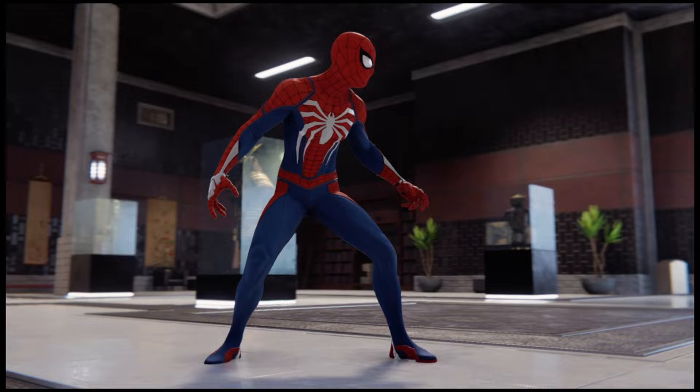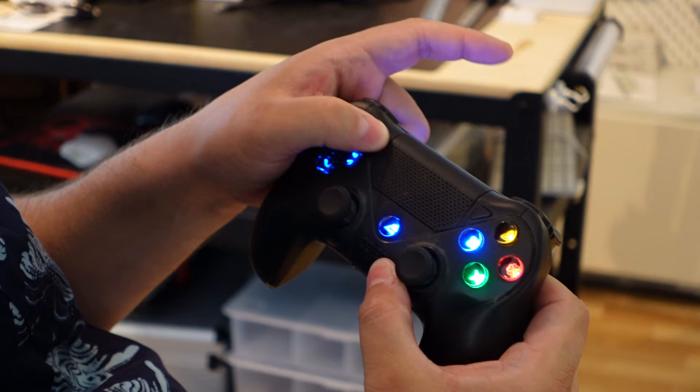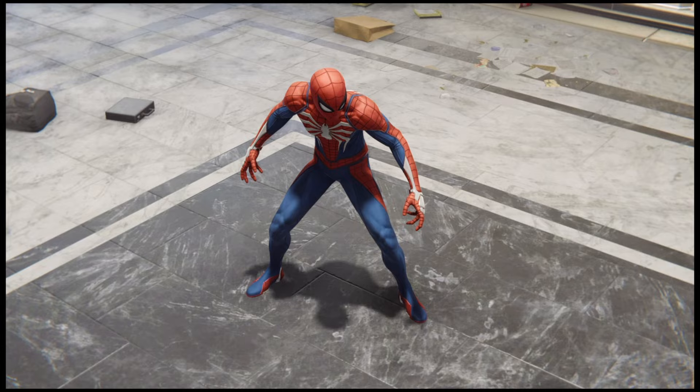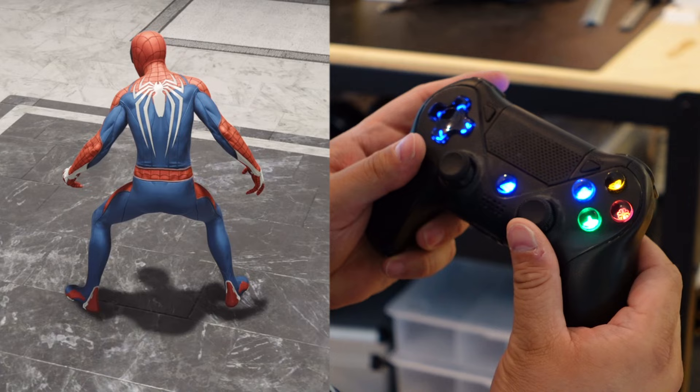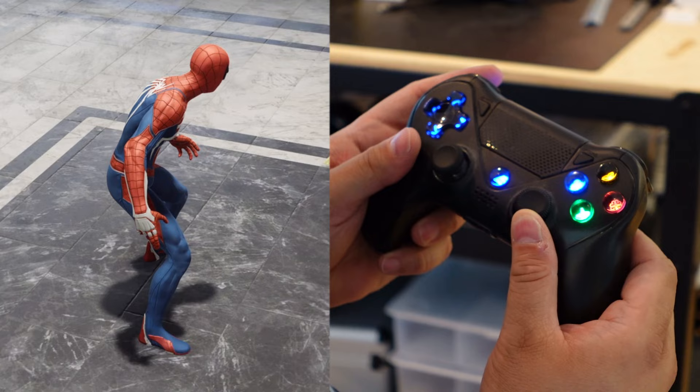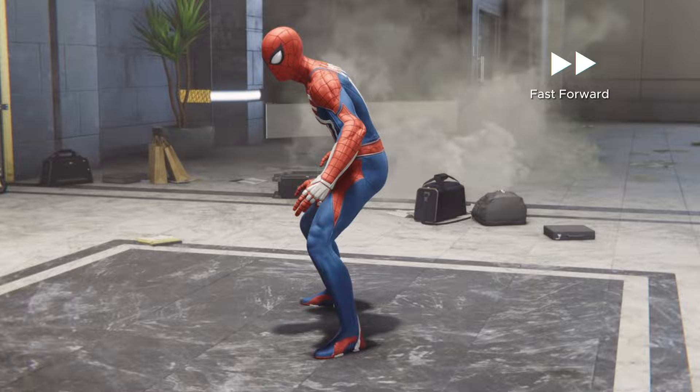First we just need to double-click the share button on the PlayStation controller to start video recording. Then we capture rotations around the game character, just like we would do in a real-world photogrammetry scan. We need to rotate the virtual camera very slowly and record the subject from three different angles — one round from the top, then center, and finally from a lower angle.